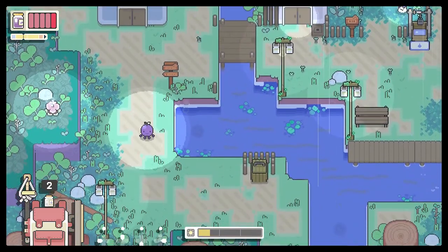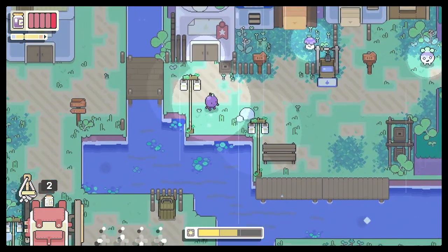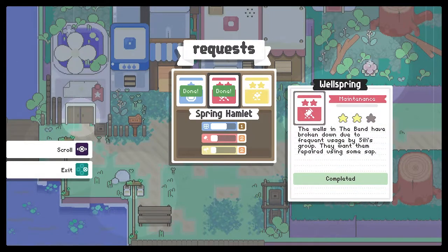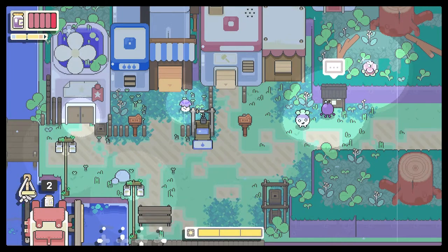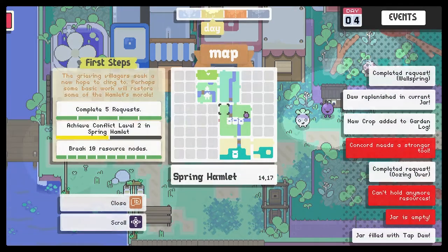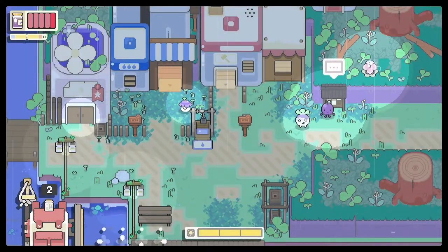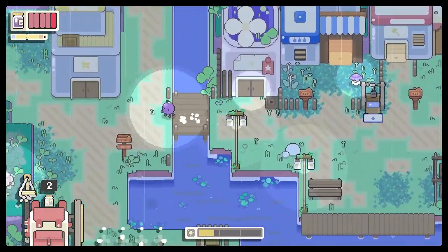Let's see - where do we put the sap? We need - there's a board over here, right? What is it that needs repaired? The walls in the bend have broken down due to the frequently touched by the siloids. They want them repaired. It washed up in the Bloom Bank. Where is the bloom thing? How do I access the map again? Bloom bank - okay, so we need to go down and over to the docks and then over. Got it.